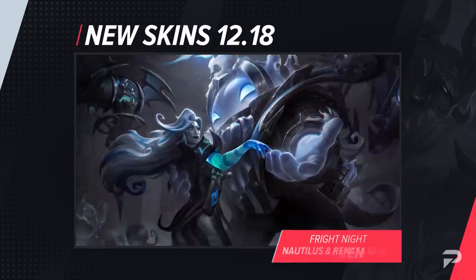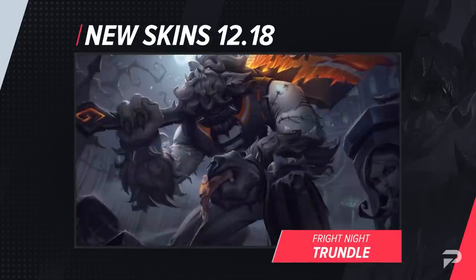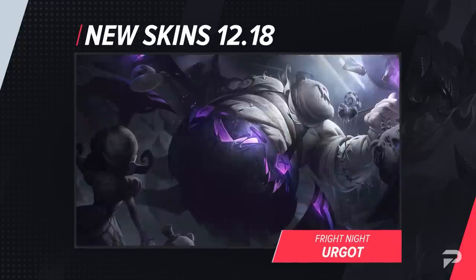The champions receiving skins are Annie, Draven, Nautilus, Renata, Trundle, and Urgot. All of them look pretty good, but I have to say, Urgot's skin stands head and shoulders above the others.